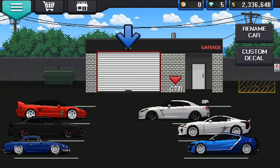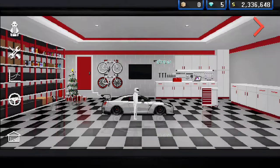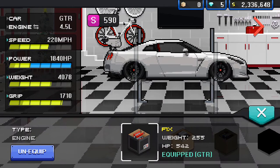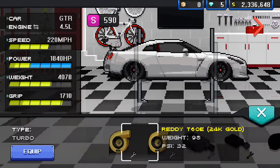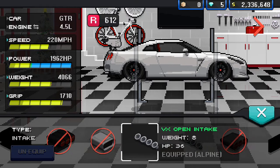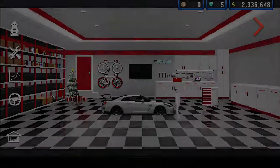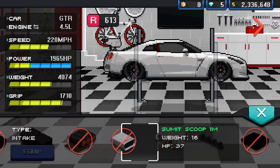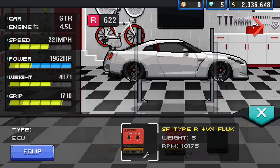First, you want to get an R35 GTR and fully max it out and put the F1X engine and all the parts you need on it.